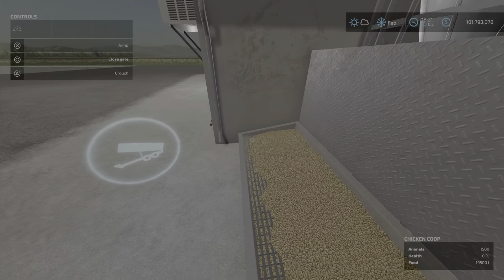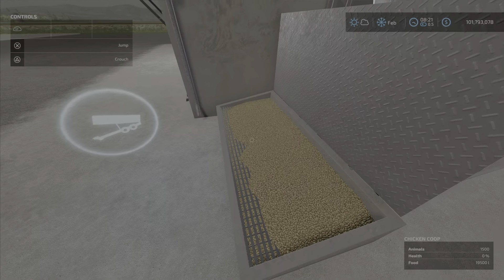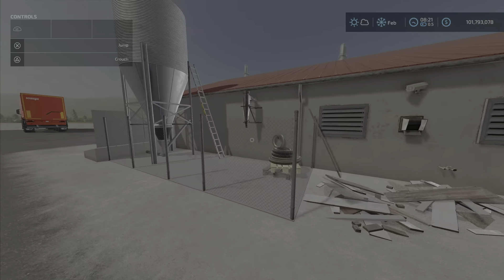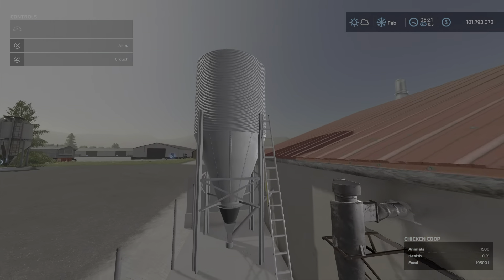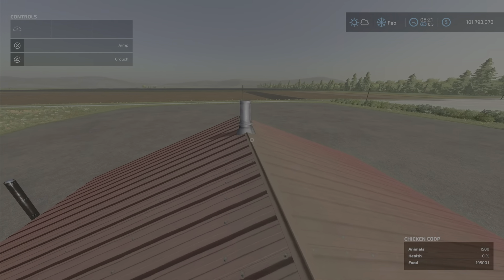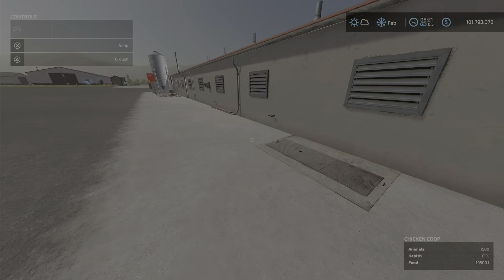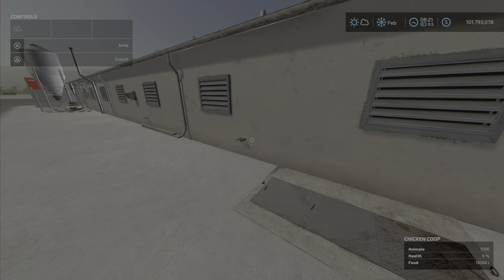For unloading, you have to literally get your back end of the trailer right in here — we'll show that after we run it the first time. There's more decoration around here. You can get up on the roof, which is kind of cool.